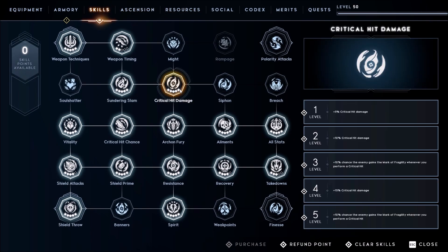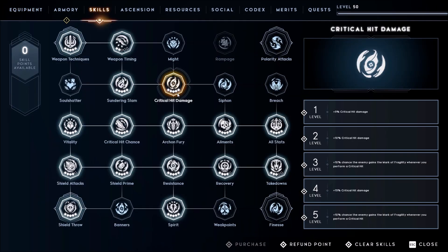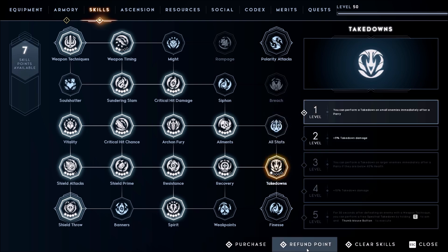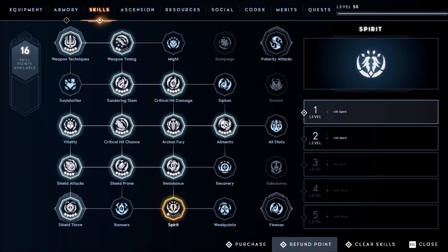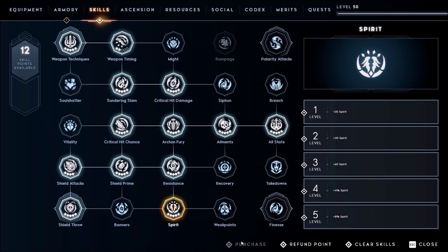For the skill points, we mainly want five points in crit hit damage. The reason is we want the chance to inflict Mark of Fragility — and because we don't have any marks in this build, might as well get Mark of Fragility for some extra damage. Combined with the hammer, this gives the build very high single-target damage. If you are a Challenger Edition player, all the points you need are like this — I have 73 points, most people should have 72 (mine is bugged so I have one more). This is enough for the build to work at 99 percent of the power. If you have extra points, get Spirit for more damage — that's 100 percent of the damage already — and the rest you can put wherever you want, just don't put it in Weak Points.